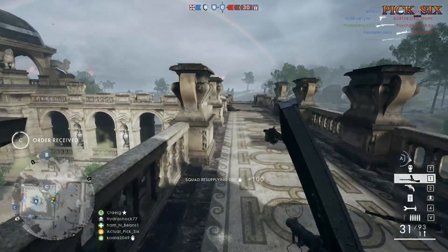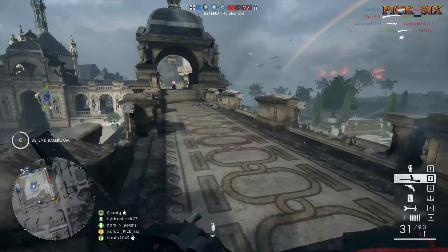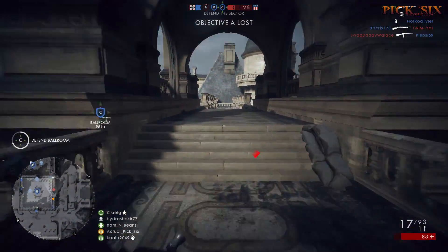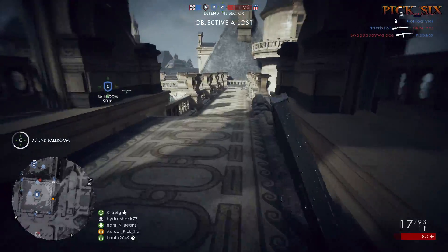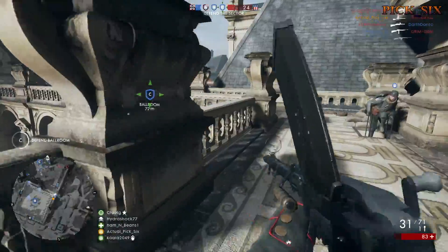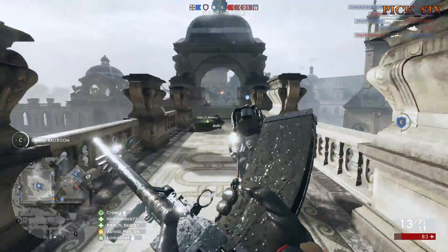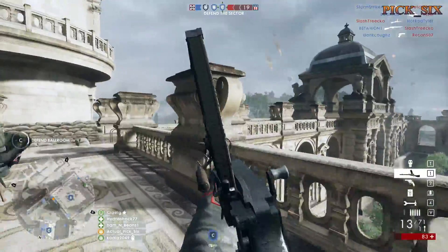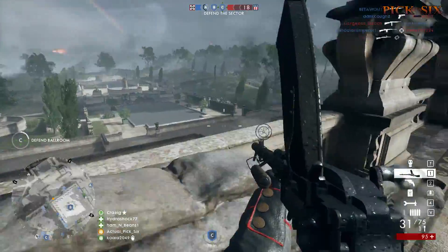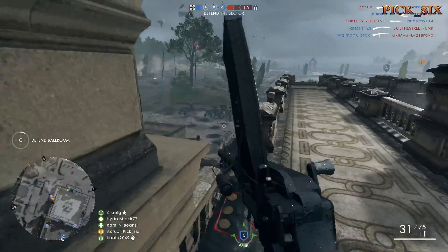If you want to win more and level up faster, play the objective. If you're playing Conquest, capture the flags — you'll get tons of points. If you're playing Rush, try and get to the MCOM or lock down an area and defend it. More points means better unlocks, better progression, better overall gameplay. And for the love of God, use your minimap. It highlights everything: teammates, enemies, map layout, vehicles, objectives. It's one of the most powerful tools in the game, and using it often will make you better by leaps and bounds.